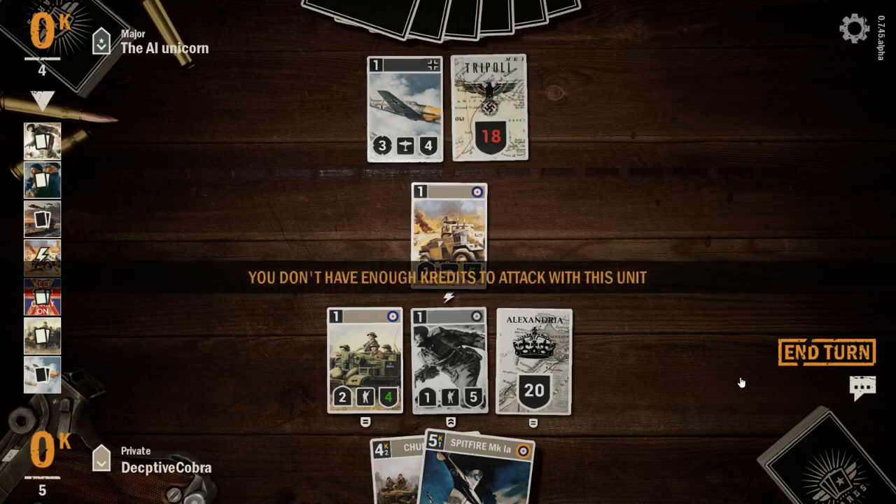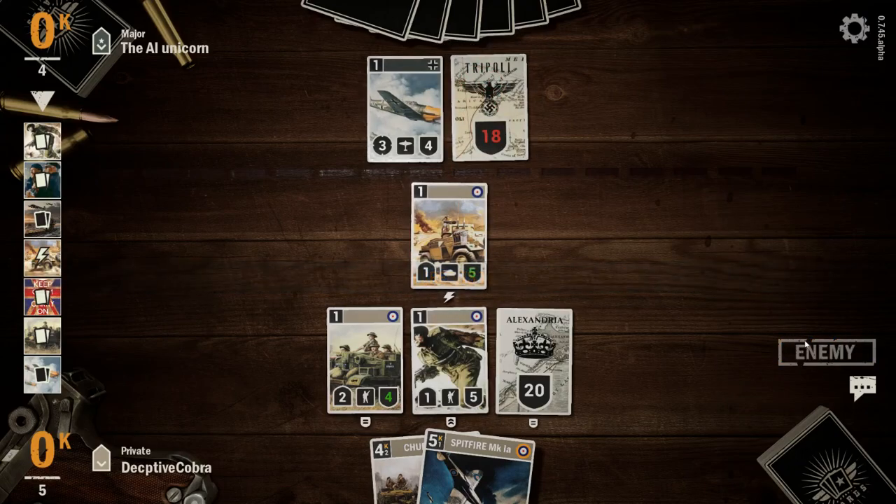I'm going to drop the 5th Brigade and attack — but I can't attack, I'm out of mana. Okay, it's now the opponent's turn.